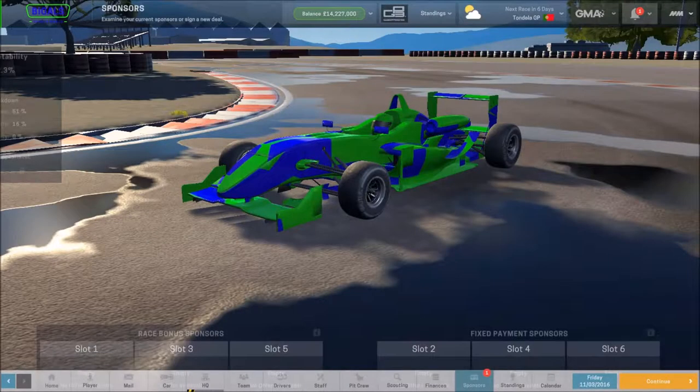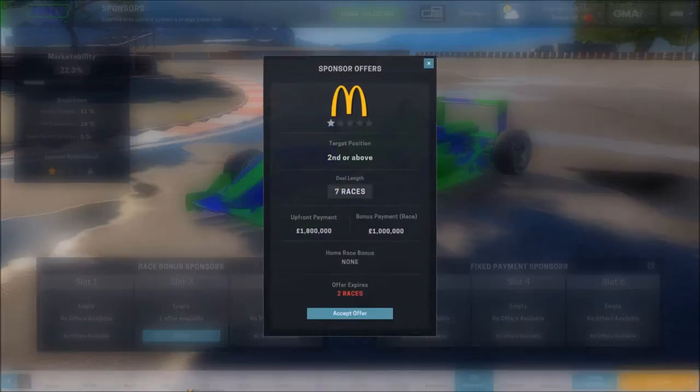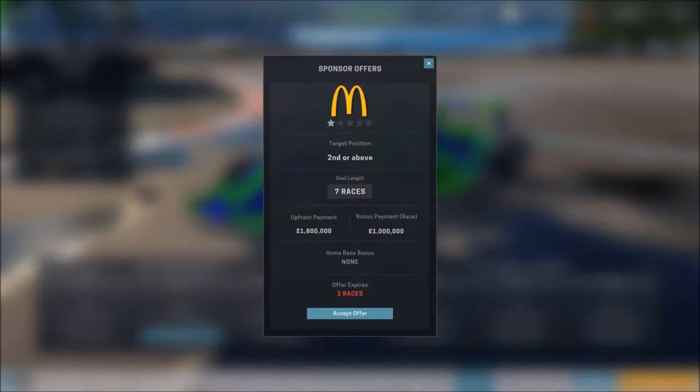We are scouting some young drivers - we've got Alex Quinn, Callum Elliott, and Emin Hamed being scouted at present. Hopefully the scouting will be finished - it says it'll take 19 to 34 days. As soon as it's done we'll scout out the rest of these young drivers and see if we can find something special. We've been offered one sponsor - let's have a quick look. It's seven races up front, 1.8 million and one million per race if we get a second place within seven races.